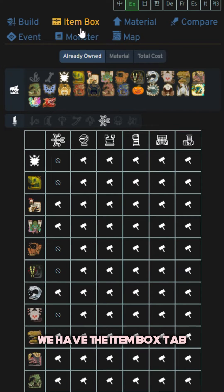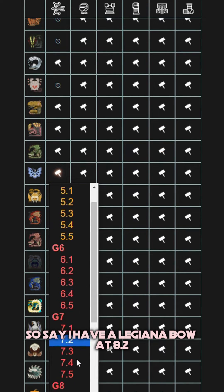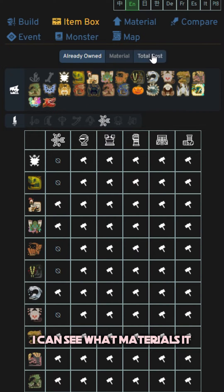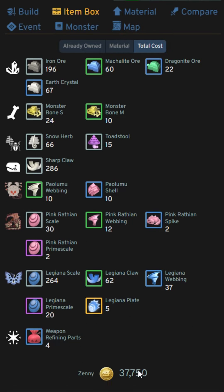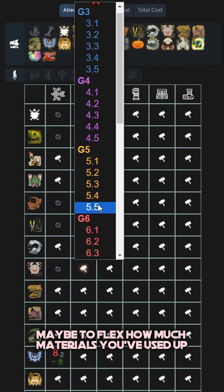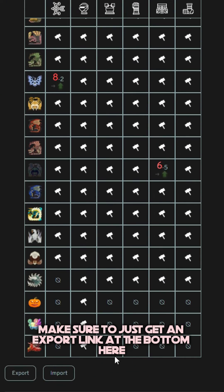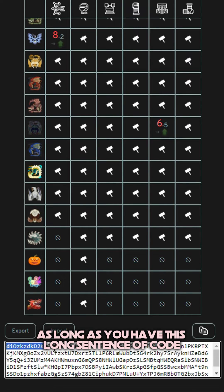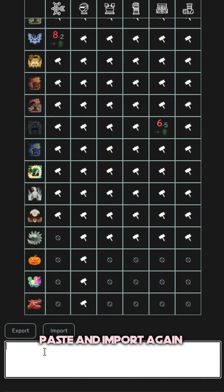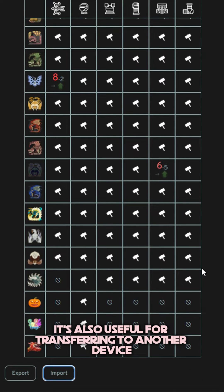Next up we have the Item Box tab. You can put in all the equipment and weapons that you own in the game. Say I have a Legiana Bow at 8.2 — in the Total Cost tab I can see what materials it took to get that upgrade and how much Zenny I spent. If you actually spend time putting in every armor and weapon you own, make sure to get an export link at the bottom and save it. As long as you have this long code string, if your browser doesn't save what you did you can always copy-paste and import again. It's also useful for transferring to another device like your phone.